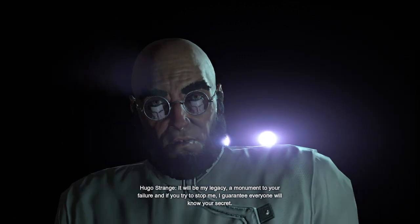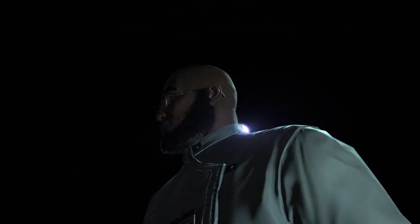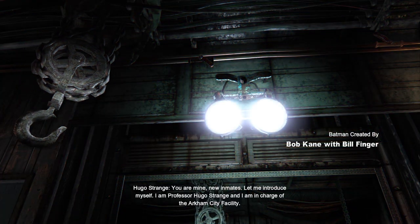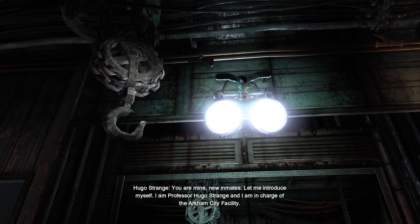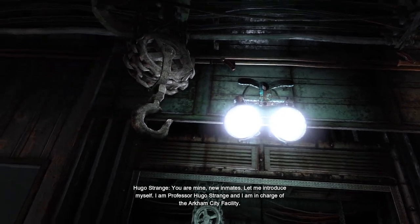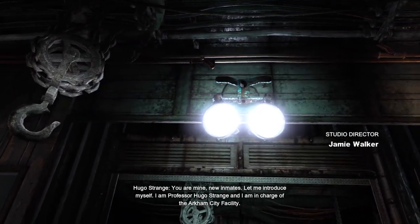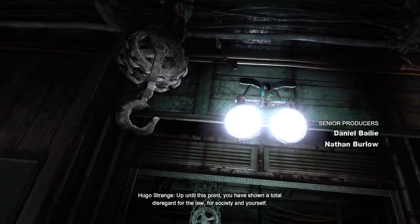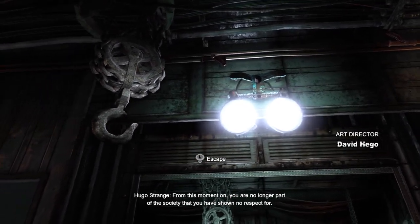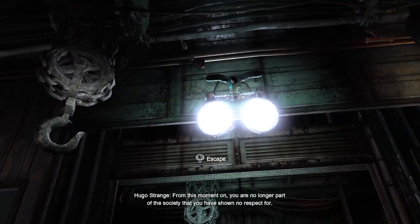Today I'm starting the campaign to close Arkham City and make Gotham safe again. Remember — Wayne is the priority target, surround him. Target secured. Pretty sure this takes place after the other games. Hugo Strange: capturing Bruce Wayne is so much easier than Batman. And now that we have you, Protocol 10 is ready to begin. It will be my legacy — a monument to your failure. If you try to stop me, I guarantee everyone will know your secret.